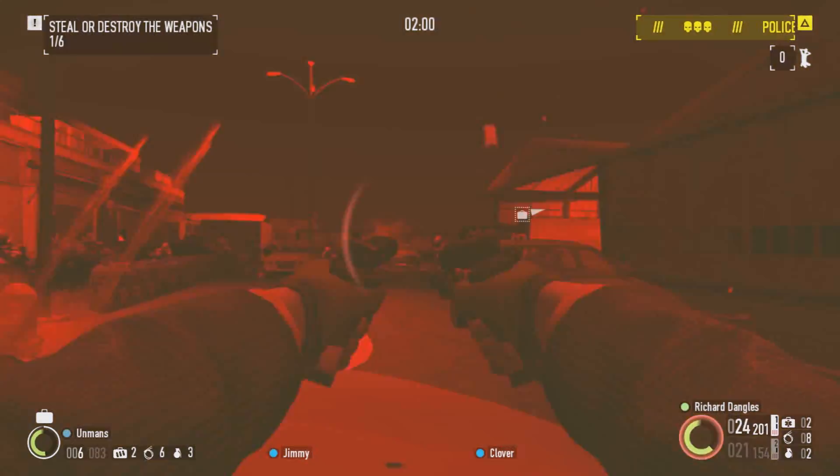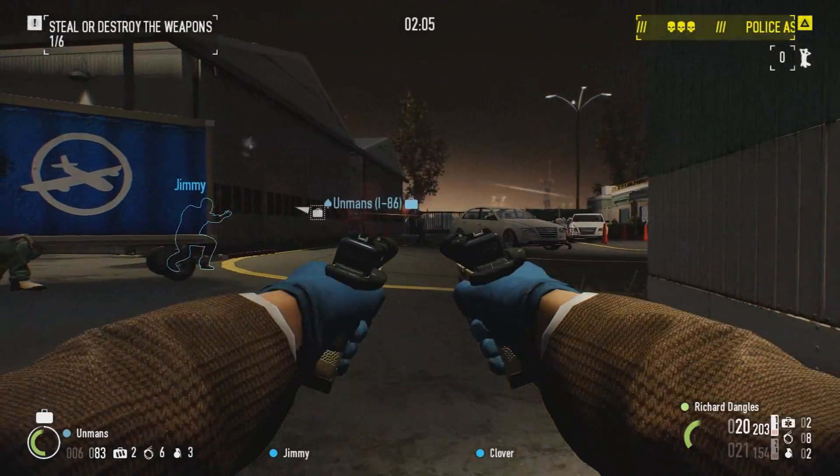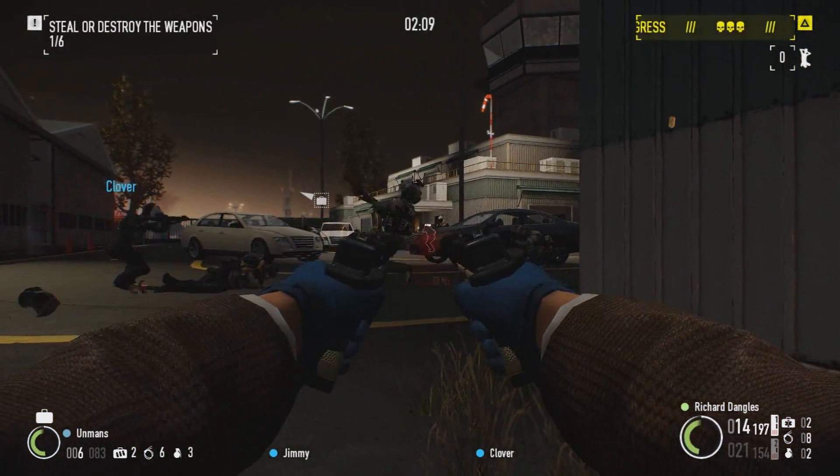Like the Glock 19, they chamber the 9x19mm Parabellum round, and while not as powerful as the Glock 21 or Glock 22, they still provide an adequate amount of stopping power.